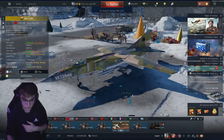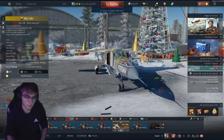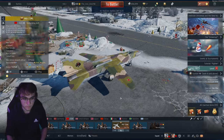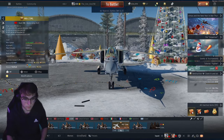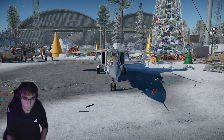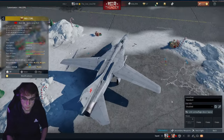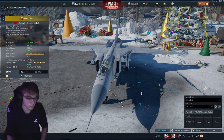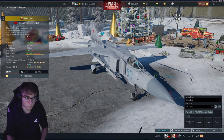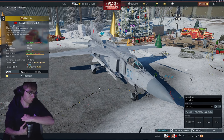Today we're on the MiG-23ML. It's a really nice aircraft — I personally really like it looks-wise. It looks gorgeous; I love the swept-back wings, everything about it. I love the starting camo you get with it, that sort of gray. You don't see it much on Soviet aircraft but it's on some. Armament-wise, it's got a nice cannon and you get 200 rounds, plus 60 countermeasures.